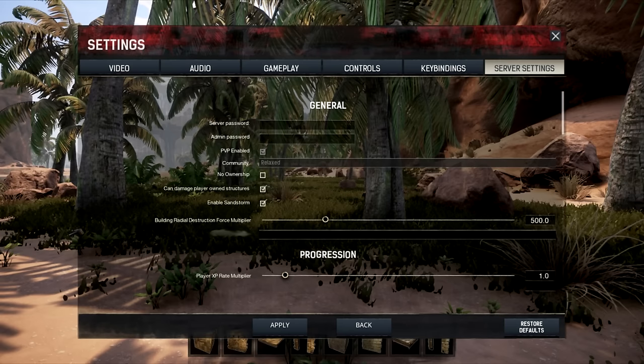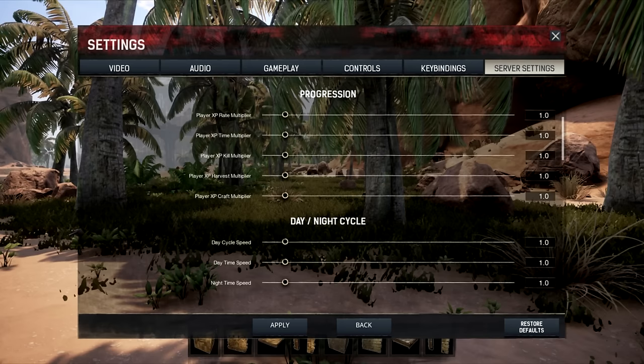You can adjust the XP Rate Multipliers. There's another picture coming up now showing Player XP Rate Multiplier, Player XP Time Multiplier, Player XP Kill Multiplier, Player XP Harvest Multiplier, and Player XP Craft Multiplier. These cover all the ways the player earns experience — whether standing around, killing something, harvesting or breaking rocks and wood, gathering resources, or building. So you could make it very different in terms of how you're going to level up your character.